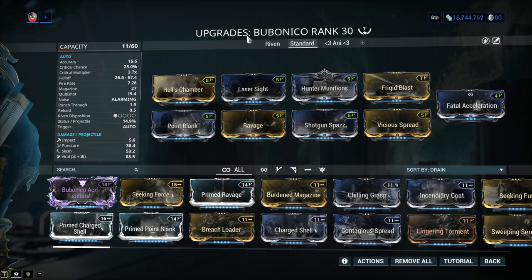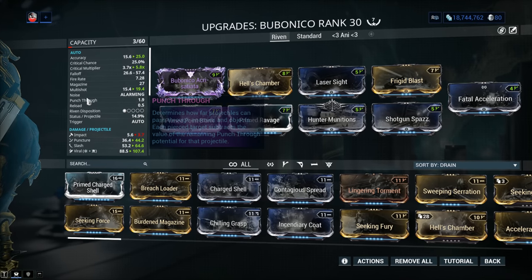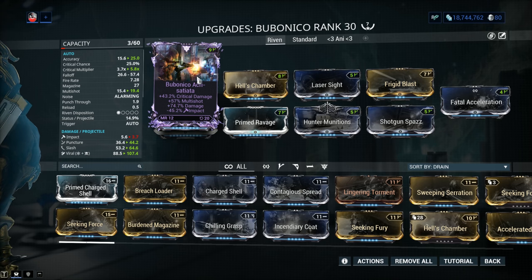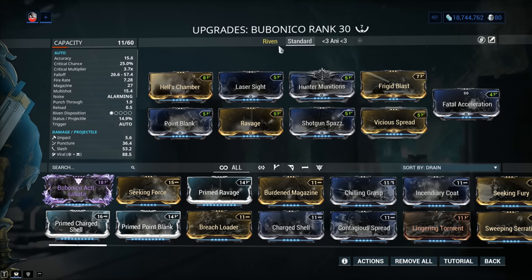Why don't we talk about Rivens? The disposition is 0.5 — essentially 1 out of 5 balls. In all honesty, it's not worth going for Bubonico Rivens right now. If the disposition was at least 2, then we can talk. Getting a usable Riven will mean you need a really good roll or spend a whole lot of plat. I'm never going to recommend Dispo 1 Rivens unless they get a whole lot more powerful. I do have a loaner Riven — critical damage, multi-shot, and minus Impact. Absolutely fantastic roll, but even with this amazing roll, take a look at the values — they're simply not all that high.